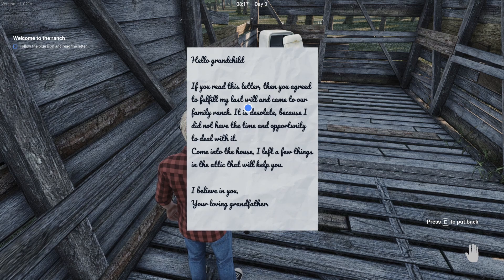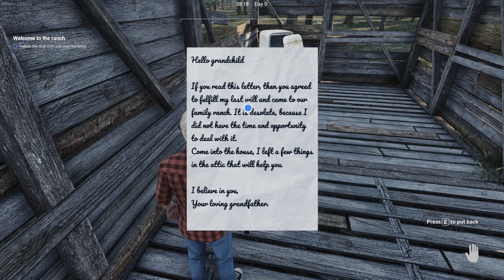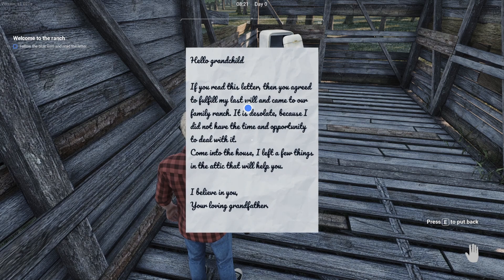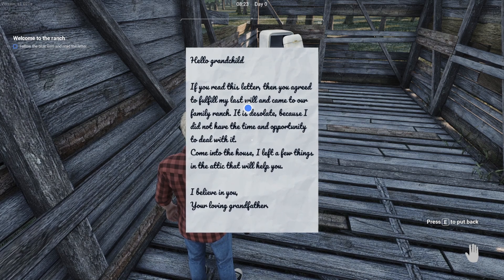Hello grandchild. If you're reading this letter then you agree to fulfill my last will and come to our family ranch. It is desolate because I did not have the time or opportunity to deal with it. Come into the house - I left a few things in the attic that will help you. I believe in you, your loving grandfather.